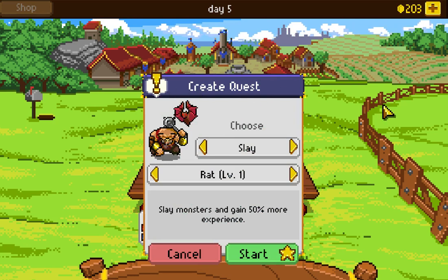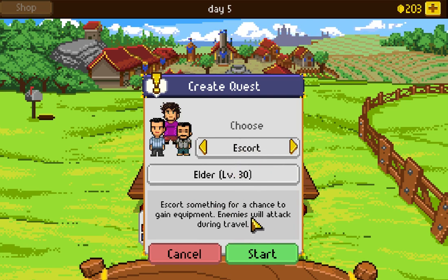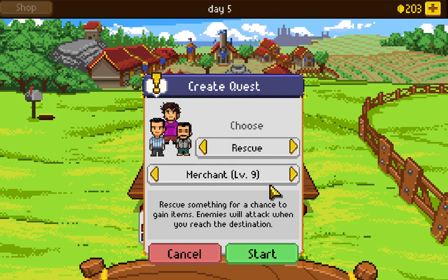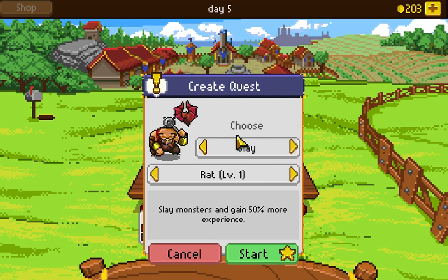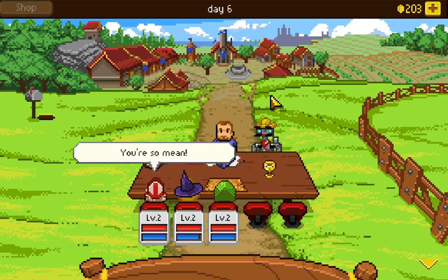Let's grab another quest. We can create our own quest from a few categories: slay creatures (always gives bonus experience), collect items (gives bonus gold), escort quest (chance to gain equipment), and rescue quest (another chance to gain items). The slay quest has a star for rats and bats because they advance the main quest. We're going to go ahead and slay the rats.